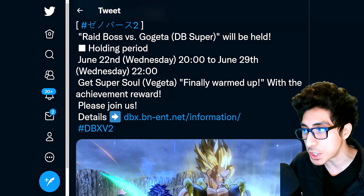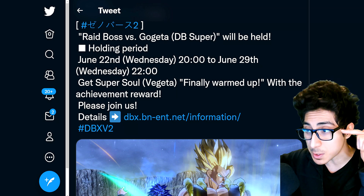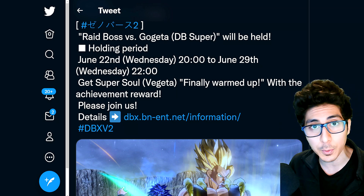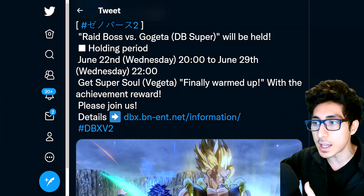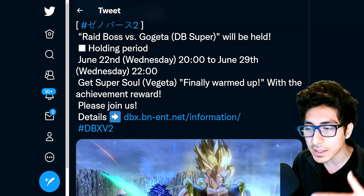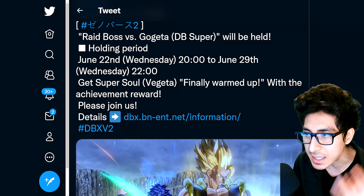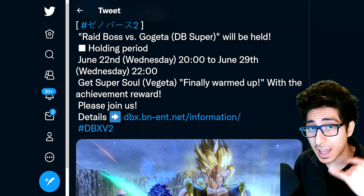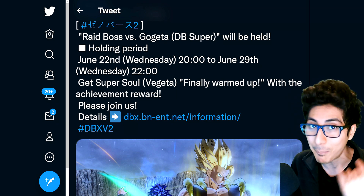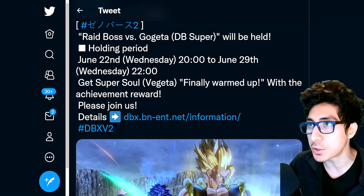The super soul is Vegeta's 'Finally Warmed Up' super soul, and it is amazing for Super Saiyan Blue. After 30 seconds it activates, giving you a boost to speed, damage, and ki auto recovery mode — which is vital for Super Saiyan Blue because that drains ki incredibly fast.